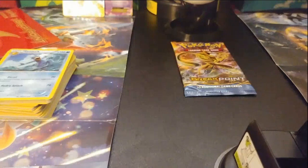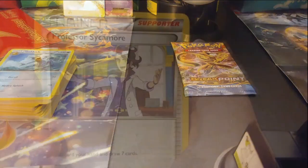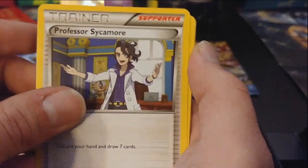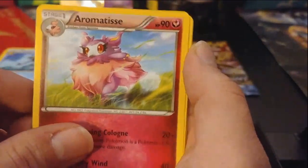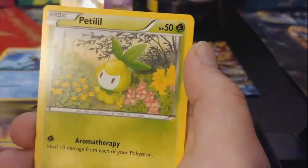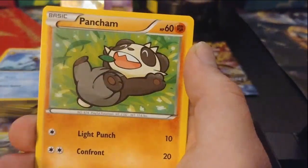Two packs left and they both have the brakes on them. Professor Sycamore, another Gyarados Spirit Link, Aromatisse, Drowzee, Petilil, Crikitot, and Pancham.